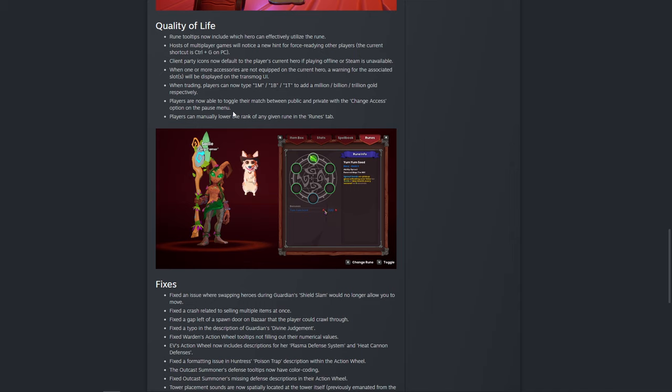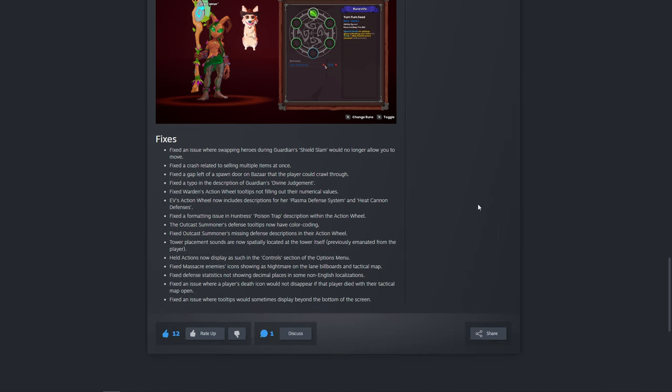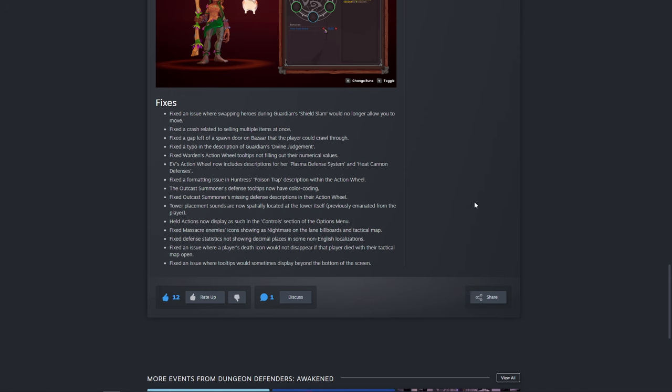The public/private toggle is pretty huge. Lots of people like to play public matches yet want to build the map themselves. You can load into a map, build it all out, then change it to public and your game will show up on the browser for people to join. Players can also manually lower the rank of any given rune in the runes tab — another requested feature. Some runes you might want to use at a lower quality, whether it be range-associated or whatever the case is. And then there are quite a few different bug fixes throughout the game.